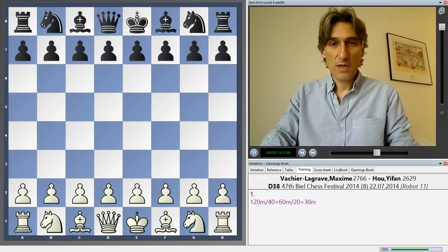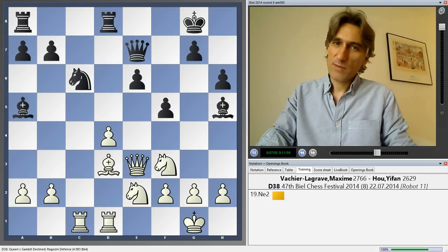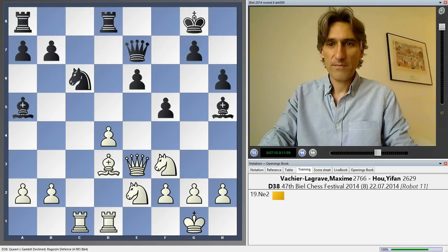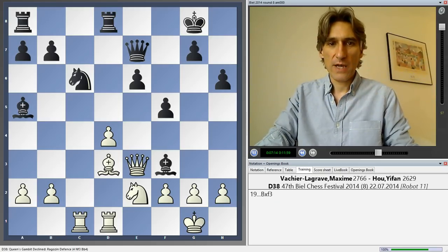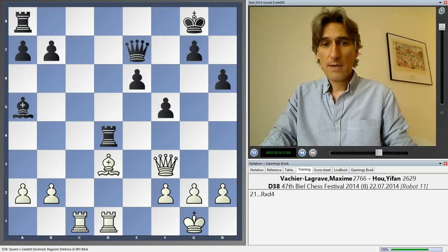Next game: Maxime Vachier-Lagrave against Hou Yifan. Maxime didn't play the opening terribly well, and at this stage black is fine. Hou Yifan took on f3 and then took on d4. And now Maxime has a little trick.